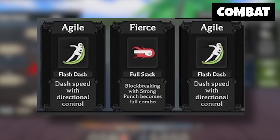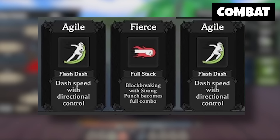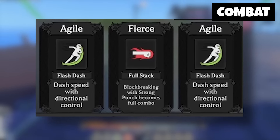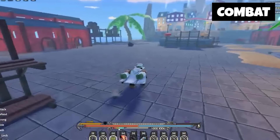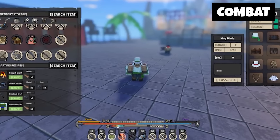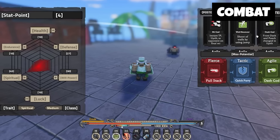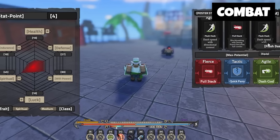Since I would want to go a speed build, Faster Punch is something I would really want — probably even more than Auto Parry. They show some more moves: Flash Dash — dash speed with directional control. Full Stack — block breaking with strong punch becomes a full combo. All of these posters give a bunch of different moves that could really build your character differently. Not everybody's going to have the same posters in their inventory or equipped, which will make characters very unique.